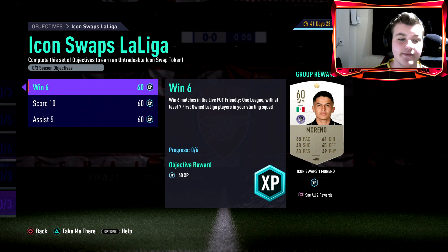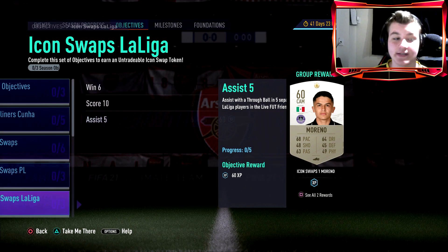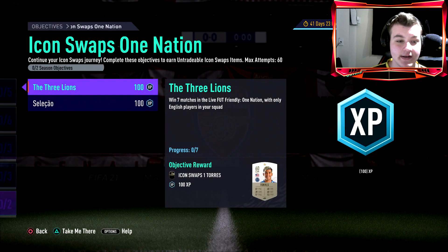It's exactly the same for La Liga — win six matches with at least seven first-owned league players. You can have four icons if you want. Score 10, same applies — golden goal works the same way here.